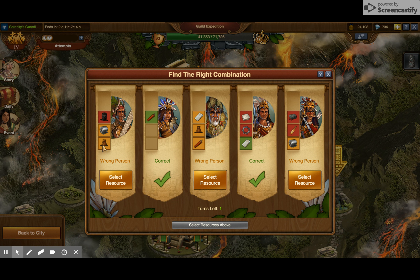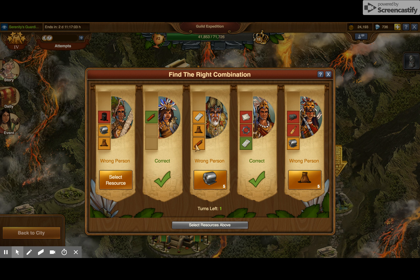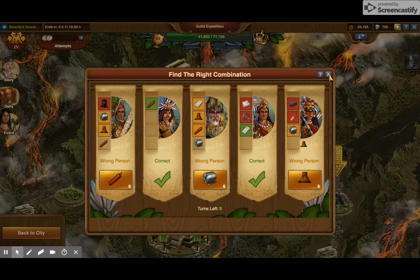So at this point, basically fertilizer — that's the wrong spot for fertilizer, so I have to play it there. I don't have explosives left to play. And I knew that I needed to play these three because they're still yellow. And we're through that attempt.